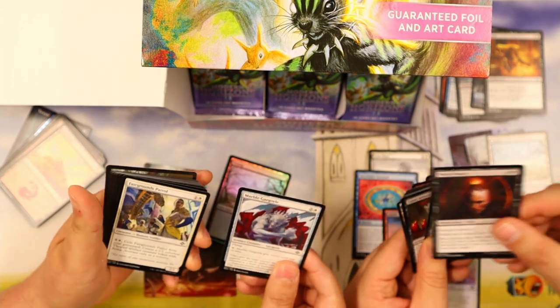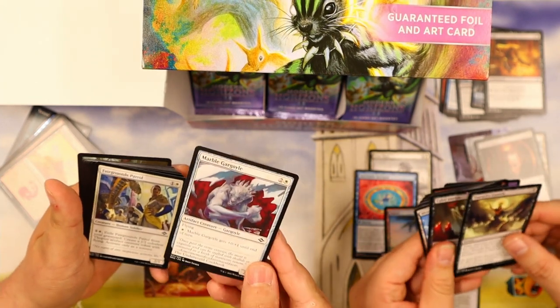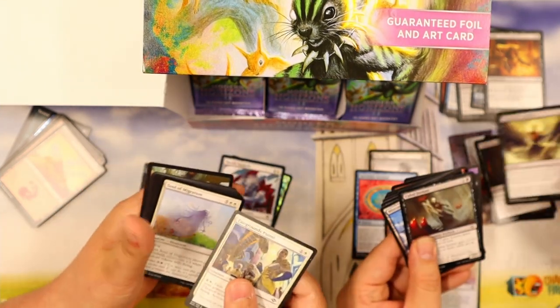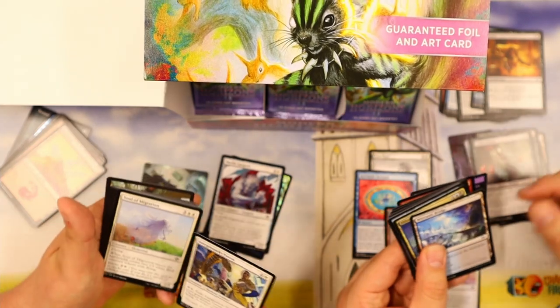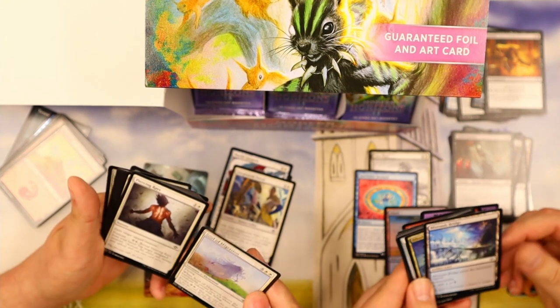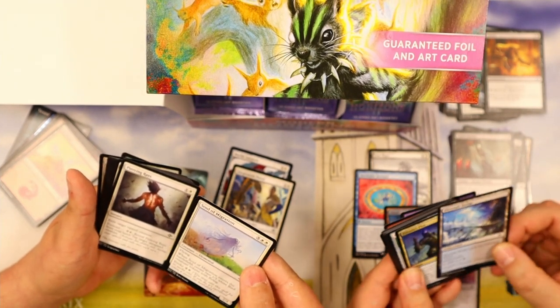Clear win. What is Marble Gargoyle? Look at that picture. I beat you with that card. With Cabal Initiate? Yep. Do you know what all these cards do? I mean, I saw the spoilers but I kind of want... artifact land, indestructible.